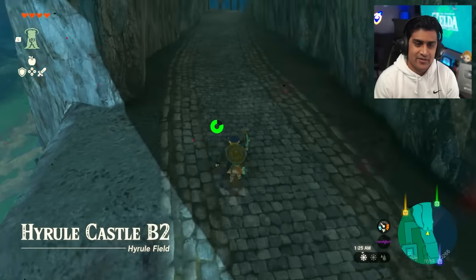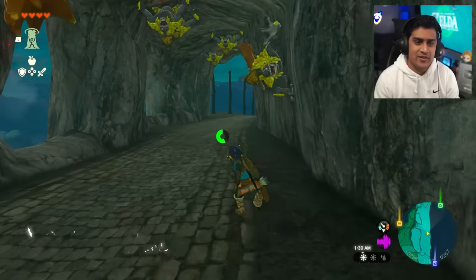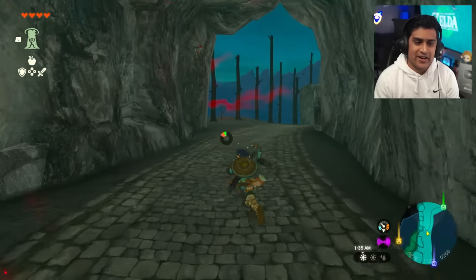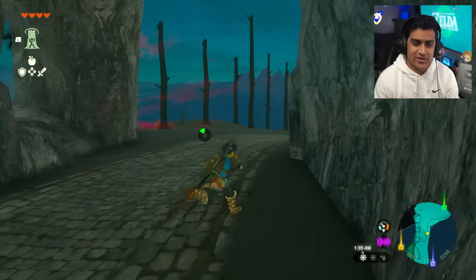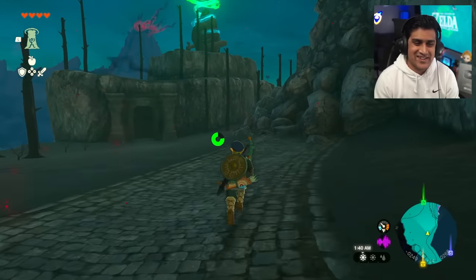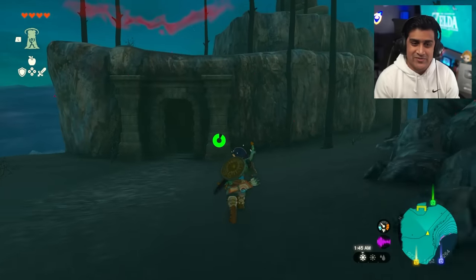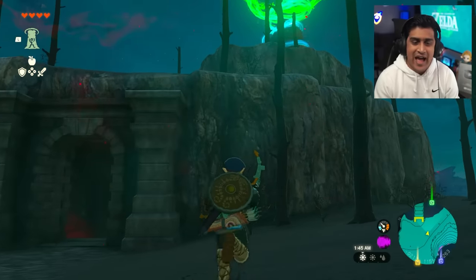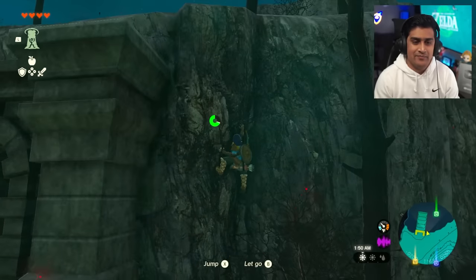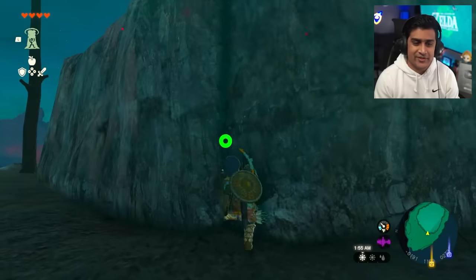Drop down here - there are enemies around, they look terrifying, but just run through them and do some zigzags. You should be fine as long as you keep moving - I didn't get hit. The next thing is to climb up and tap that shrine so we have a fast travel point anytime we want to come back to the castle without doing the full flight.